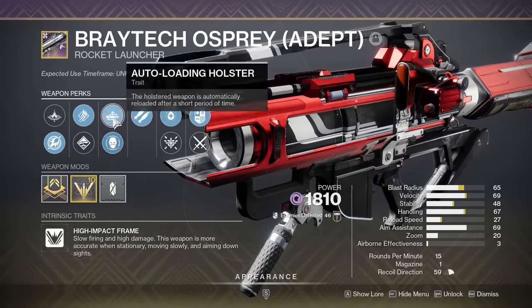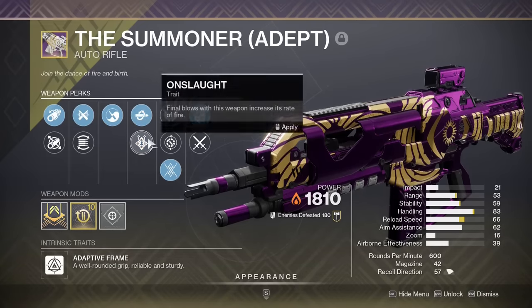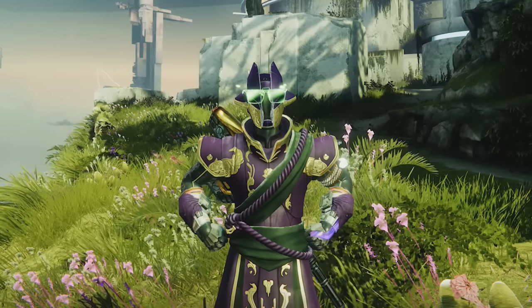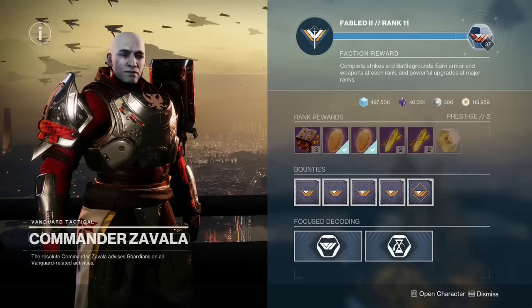This could be a weapon with PvE and PvP god rolls, or multiple PvE god rolls, or anything in between. I'm Marshix, and one way you can get super god rolls is through vendor rank ups.